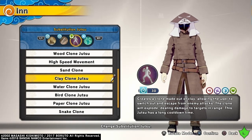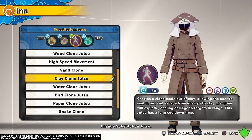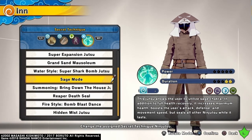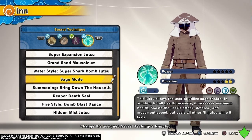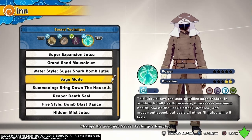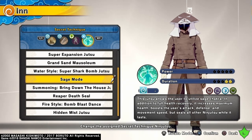The substitution jutsu I'm using is clay clone jutsu — when I sub out and an enemy is still near the substitution it will explode, knocking them back or even killing them if their health is low enough, which is very handy in a base or flag battle. Finally, the secret technique I use the most is sage mode. When you use it, it fully heals you and increases your maximum health and boosts your attack, defense, and movement speed. It does seal your ninjutsu so you can't use them in this form, but it's clutch especially when there are 3 or 4 enemies trying to take your flag or base — you can pop this and defend long enough for your team to catch up.